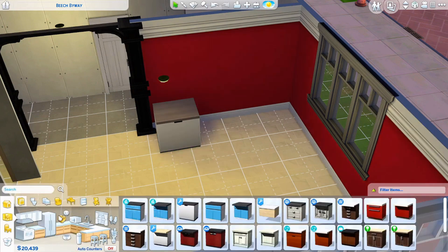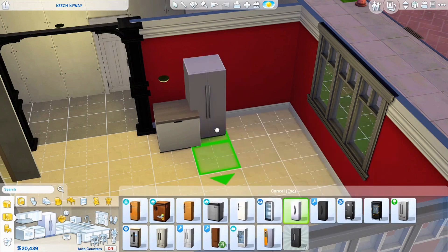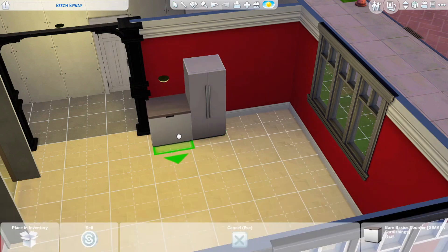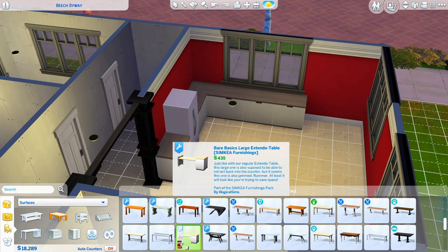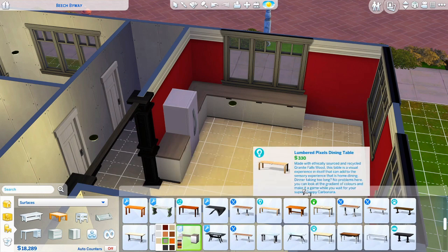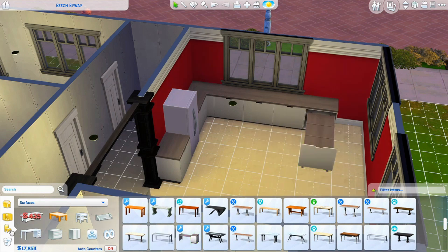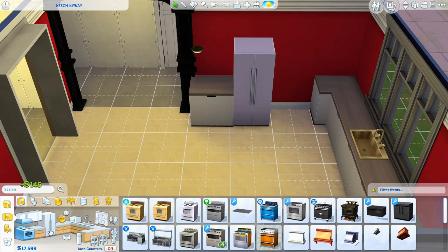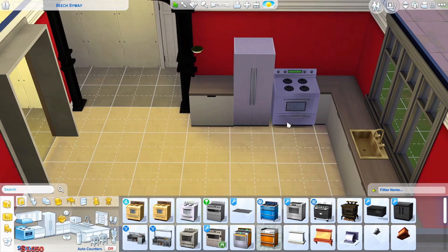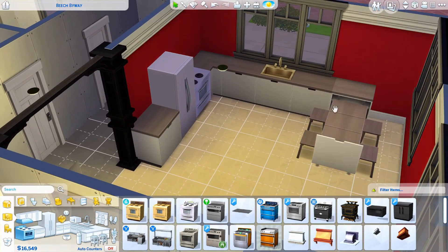I'm going with these countertops, adding a fridge, and adding more counters along with a counter-table combo. Let's see what chairs we have — we'll put these benches here. We can't forget our stove. It looks pretty good — we've got all the necessities and a dining table.